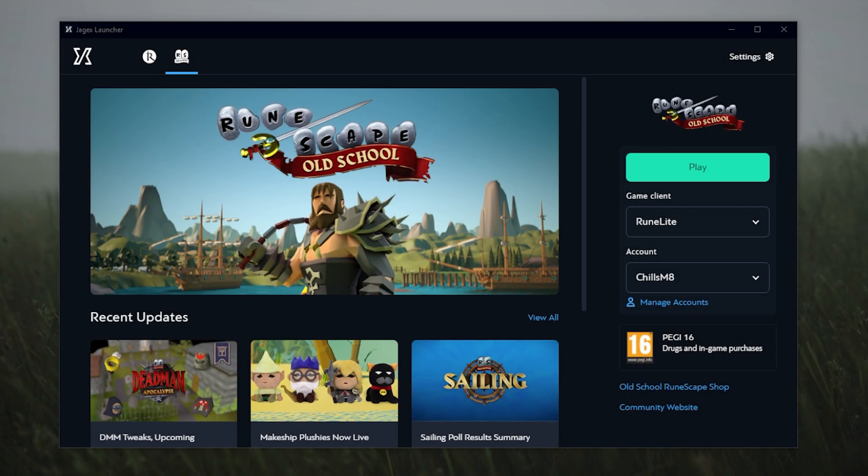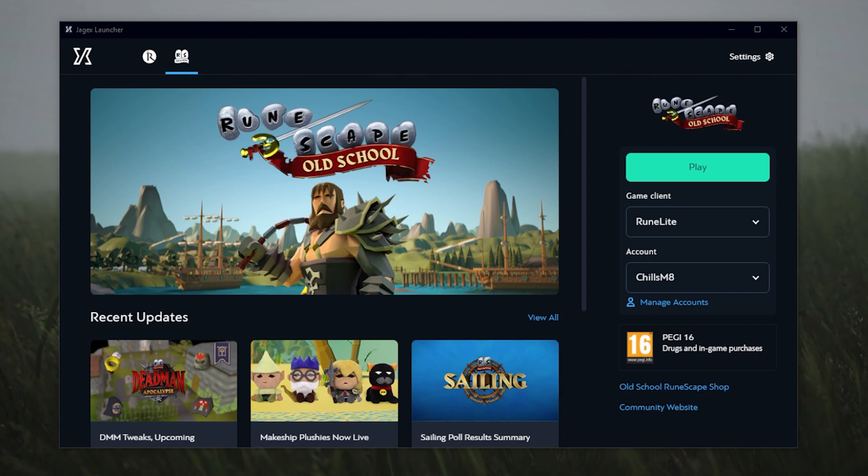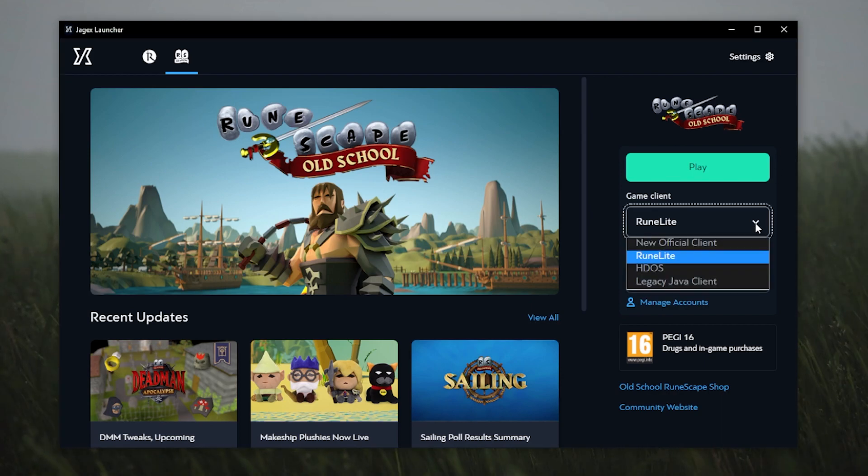Now, for many of you who are watching this video on September 7th of 2023, you may have noticed that your Jagex launcher might look a little bit different than before. If you just happen to pay close enough attention, you may have noticed HDOS is on the main client now.